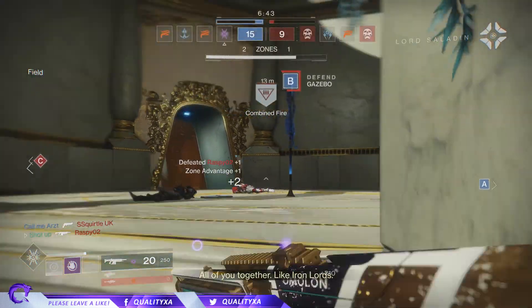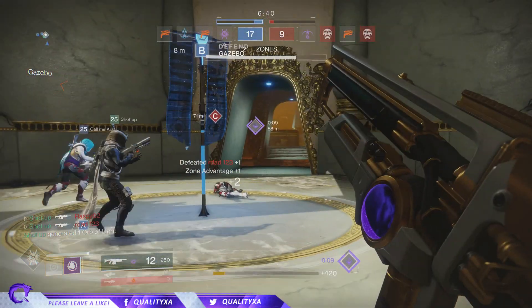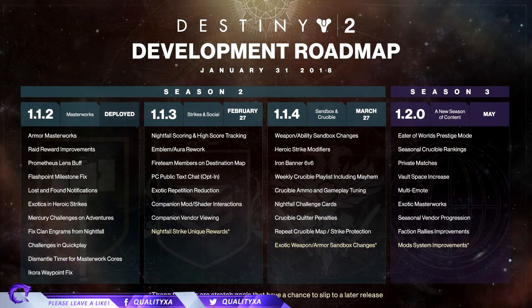Moving on, for the next one we have 1.1.3 which is for strikes and social, coming out February 27th. We have nightfall scoring and high score tracking - a new feature that actually happened in Destiny 1 towards the end. We're also getting emblem and aura rework, changing the auras you get from prestige nightfalls, Trials of Osiris, and the prestige raid. There's also fireteam members on the destination map, a really helpful feature to find your teammates.